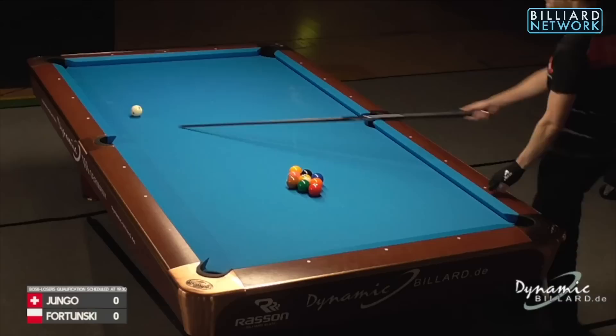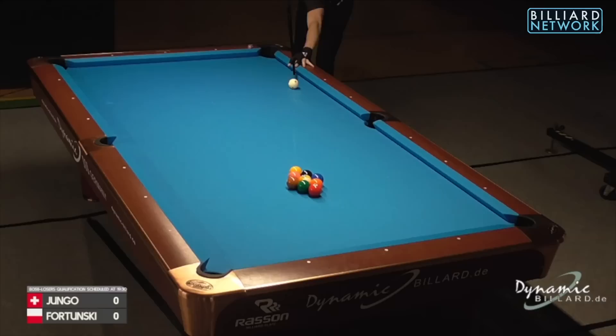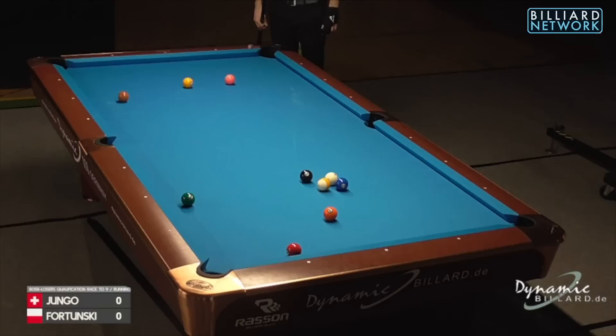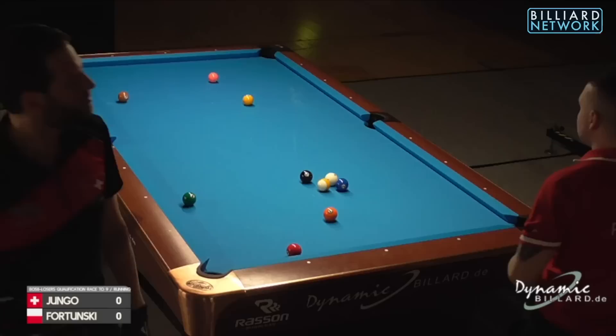Welcome to another feature match from the most competitive tour in the world, the Euro Tour. This is a match between Mr. Jungo from Switzerland and Mr. Fortunsky from Poland, race to nine. Jungo to break first. He just missed out on making the blue corner ball and the one ball in the side.